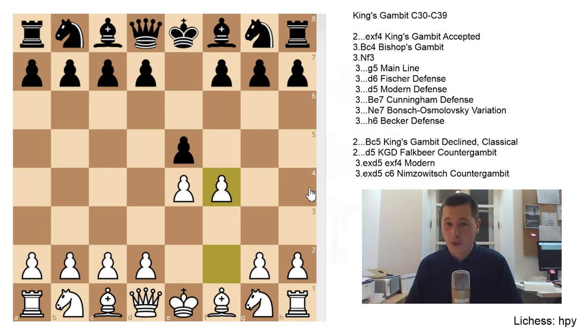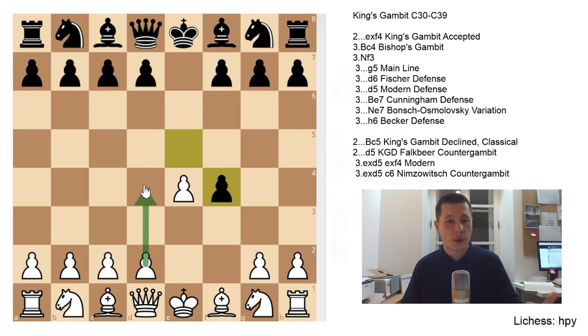The main idea of the opening for white is to get rid of black's central pawn and gain a huge center. After f4, the main response is exf4 — the King's Gambit Accepted. This immediately gives white the option to play d4, though the main move is Nf3. The goal has been accomplished: you have removed the defender and are now free to expand in the center. When black accepts the gambit, black has to either try to hold onto the pawn or get an advantage with an attack.